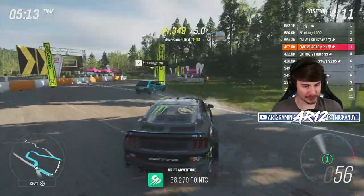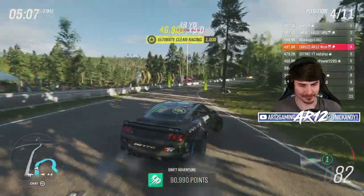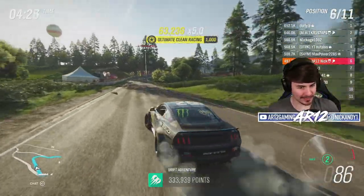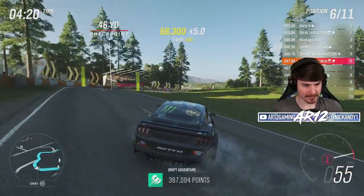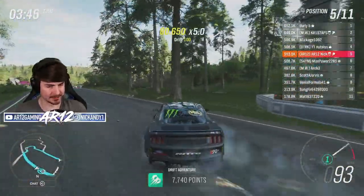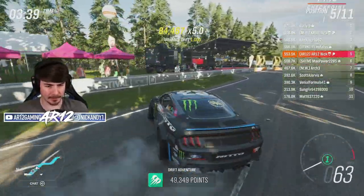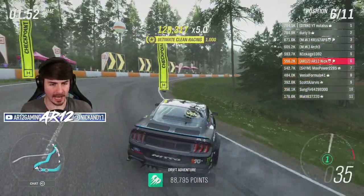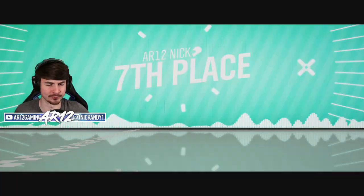Now we can push this up. Let's go for the top three — I want that Grand Master. No way, I actually dropped all the way down to P6 with my first lap now that everybody's got their scores in. Ranked Drift Adventure is way more difficult than I would have thought. That's a nice improvement on that lap though — 550,000. I know I can do even better than that. Come on, little Mustang — we have three minutes left. Somebody want to tell me how the guy in first place nearly has 800,000 points? I think there's some room for improvement there.